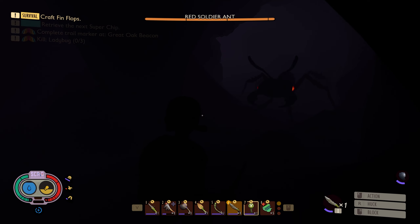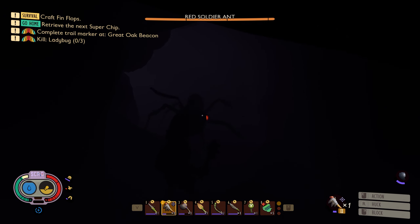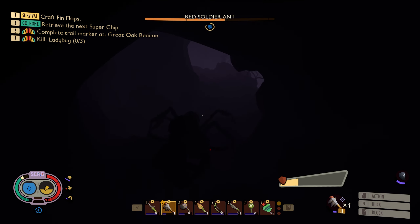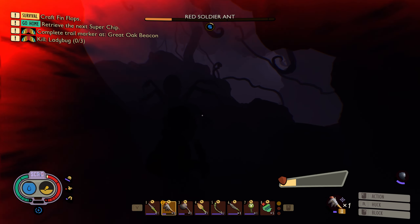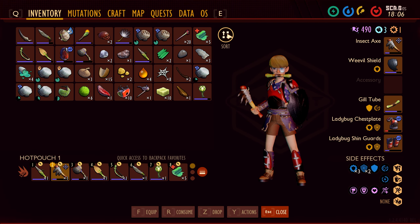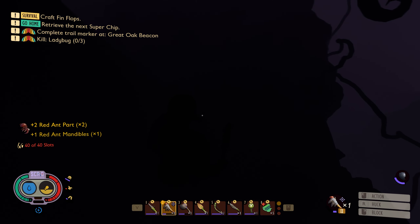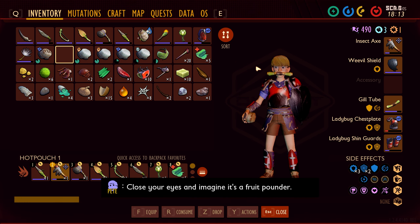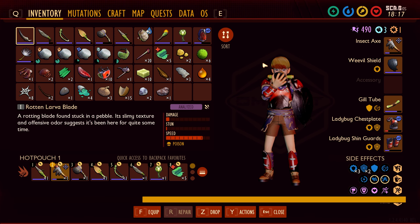Let's equip shield. You don't actually need to be able to see, because the eyes kind of give it away. My inventory is full? Excuse me? Oh, because I've got all this raw weeble meat. So let's actually repair that. We'll take the mandibles. Let's eat some stuff now — so let's eat this, and I guess this, sure.